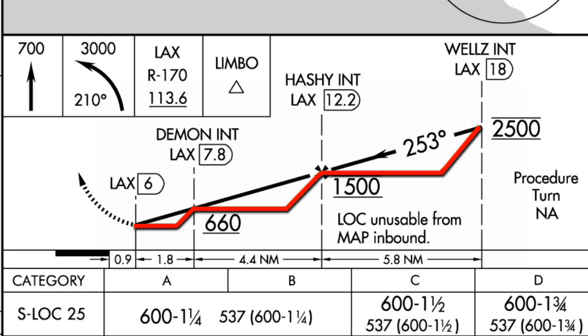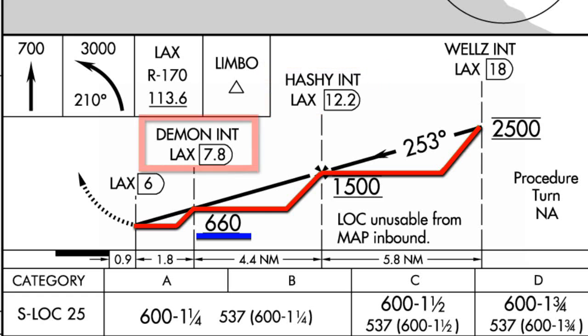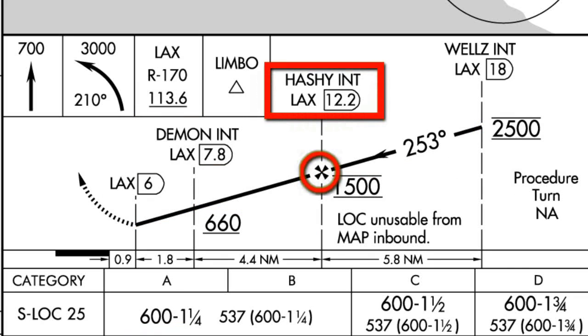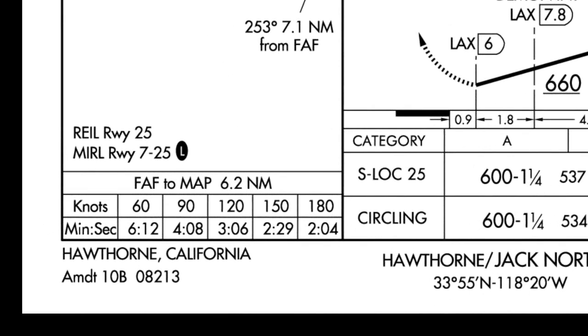At the point Wells I will be at 2500 feet, and I will immediately descend to 1500 feet. I will stay at 1500 feet until I reach Hashi. Upon reaching Hashi, I can descend down to 660 feet. I will stay at 660 feet until I reach the last point, Demon. After Demon, I can descend down to 600 feet — but no lower. That 600 feet is the MDA, minimum decision altitude. There is one more thing of notice on the approach chart: Hashi is also the final approach fix. In the lower left corner of the approach plate, there are squares showing knots, minutes, and seconds.